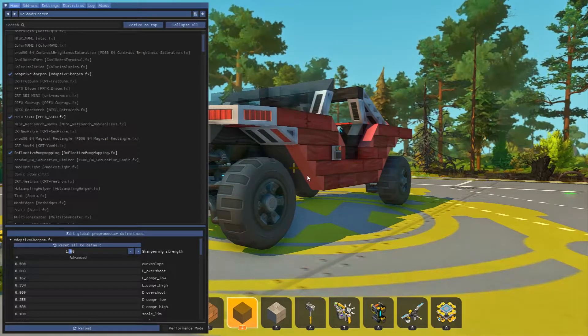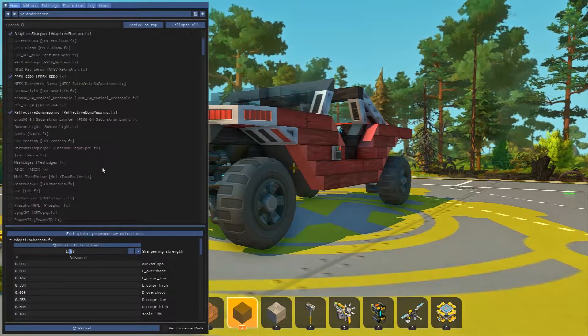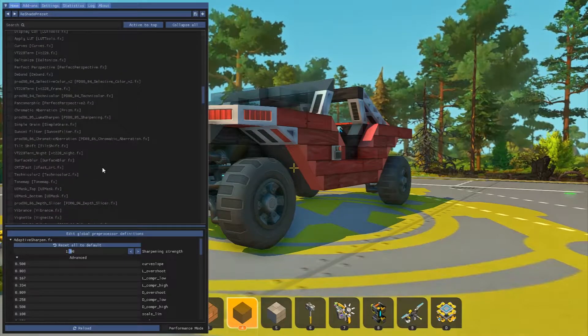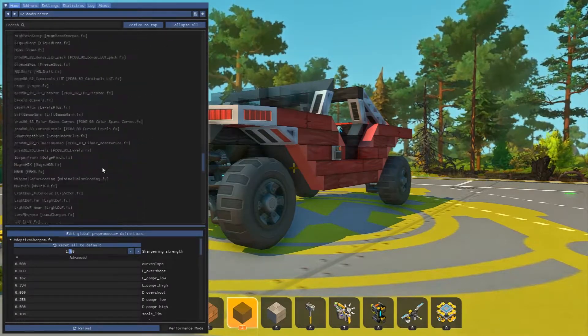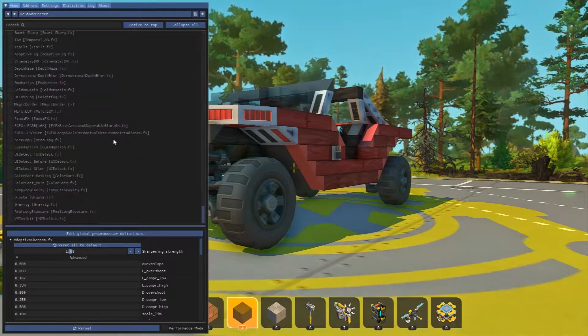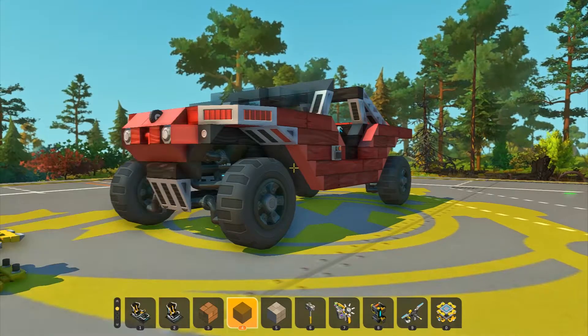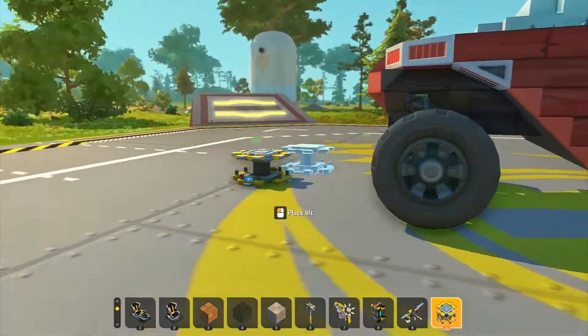I think SSDO gives me a bit of a reflection, which I completely forgot to mention — I'll show that in a second. Reflective Bump Mapping is the slight reflection I have going. And then Clarity, which I think just helps sharpen it. That's all I have going right now, and that's how I get this look.